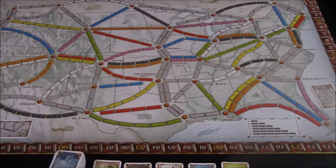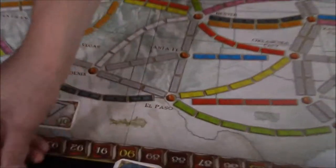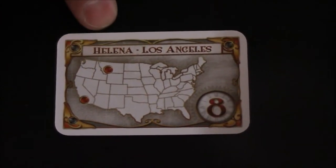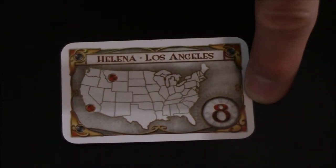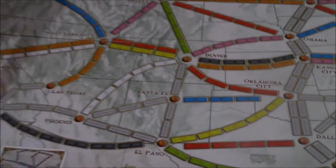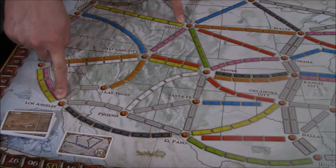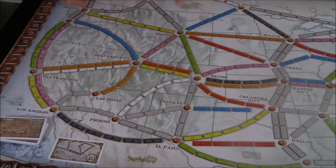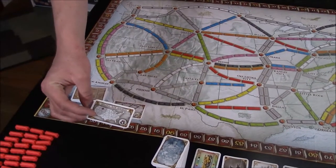The second way to collect points is to complete one of your destination ticket cards by claiming train routes that connect 2 cities. In this example we have Helena to Los Angeles. If you connect those 2 cities by the end of the game, you will collect 8 points. Here is Helena and here is Los Angeles. As long as you connect these 2 cities in some way — whether by the shortest path or all the way around the map — you will get those points. However, you will lose those points at the end of the game if you do not connect those 2 cities.